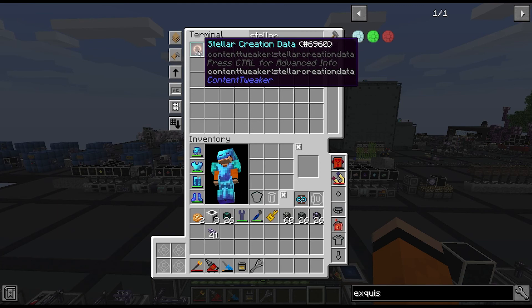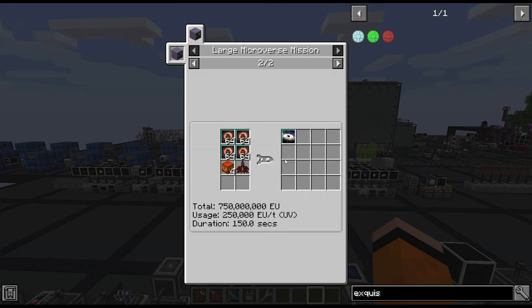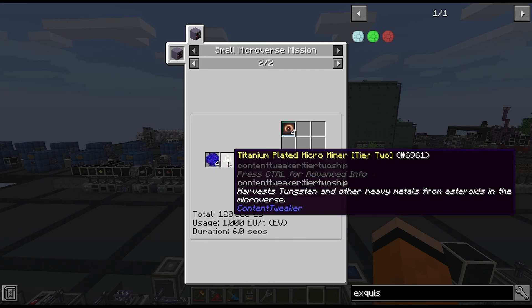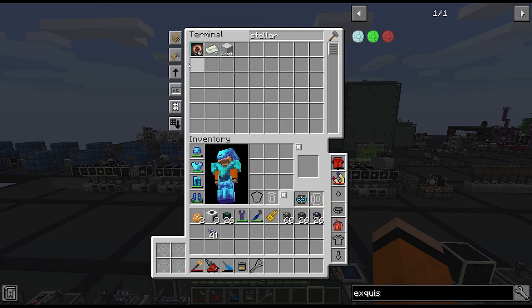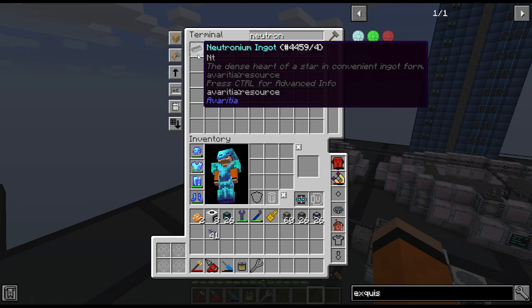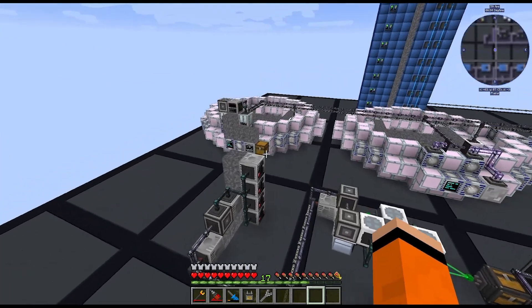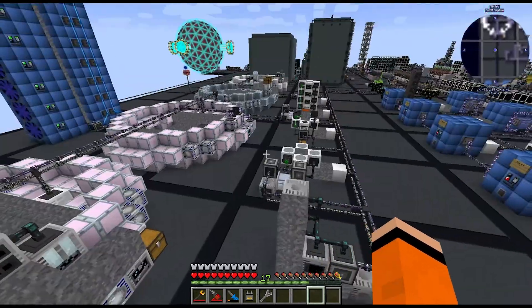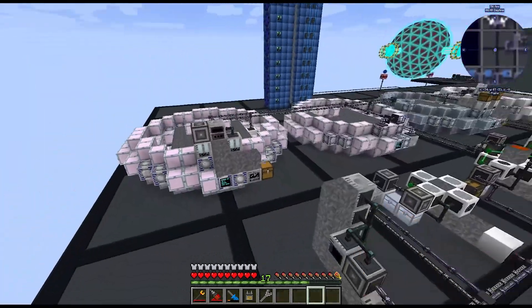Last episode I mentioned the stellar creation data — we need this to launch the tier 9. I've sent all the tier 2s through that recipe to get the 4 stacks we need. We're currently sitting at about 79 Neutronium. I've been emptying it into our AE system, but we're nearly there.